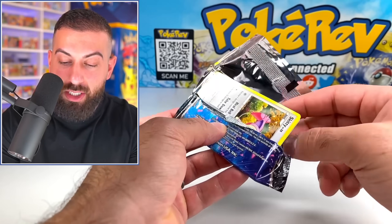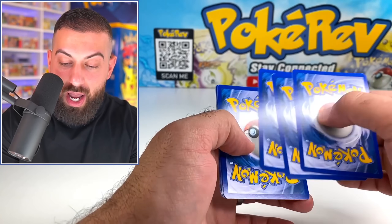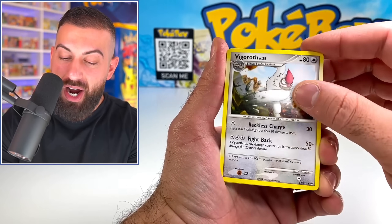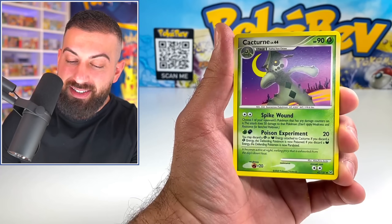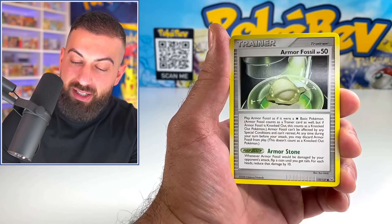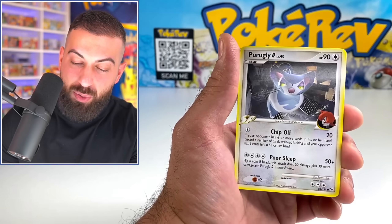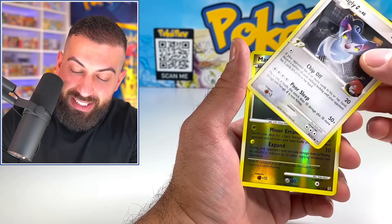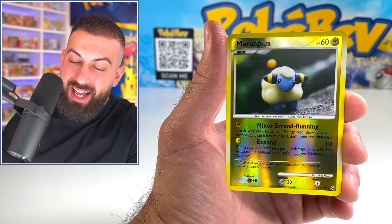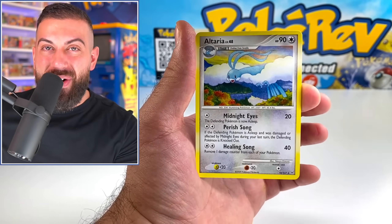You guys got to let me know in the comments which of these you think was the winner. Either way, I had a blast opening up all these. Mighty Sword, Cacturn, Skitty, Mareep in clay form, Armor Fossil, Torkoal. Let's get something big out of this one. Reverse Mareep — okay, I'll take it. And the final card is going to be... an Altaria holo hit!